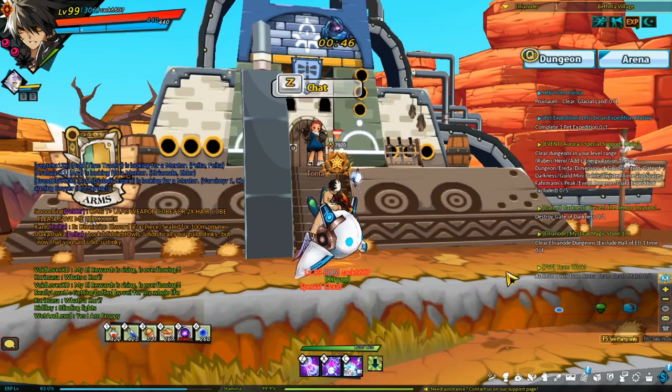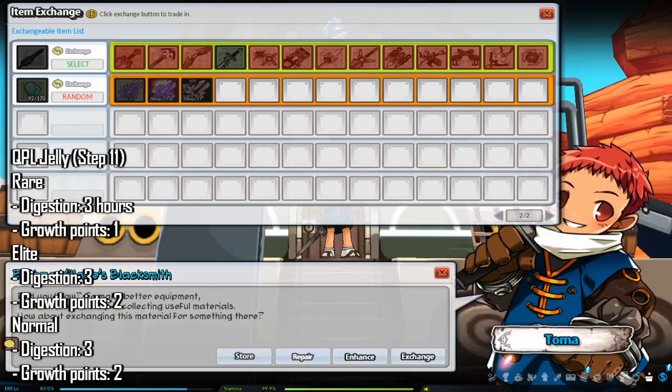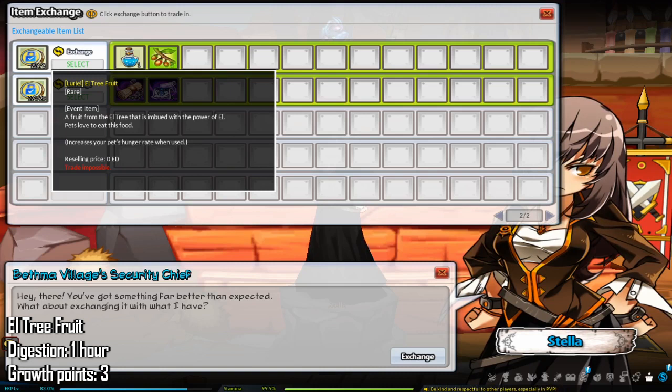Now for the items you can use to refill your pet's nutrition. You can give your pet any equipment pieces you don't need, or buy gloves from the elder blacksmith (cheapest) or any equipment from any village blacksmith. These equipment pieces take your pet five hours to digest and give one growth point. You can also give your pet QPL jelly step 11s, obtained by exchanging magical crystals at any village blacksmith. El tree fruits can also be given to pets — bought off the board, from a caching seller, or from the item mall for 25 caching. You can also exchange stewardship coins at the seller in Bethlehem village.